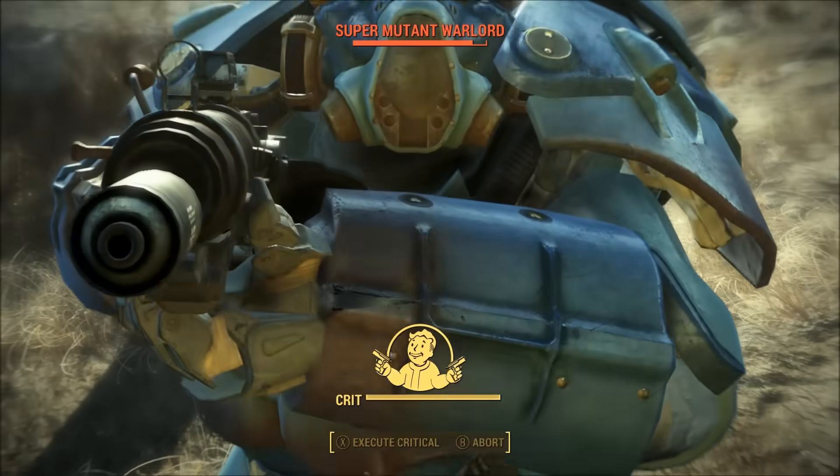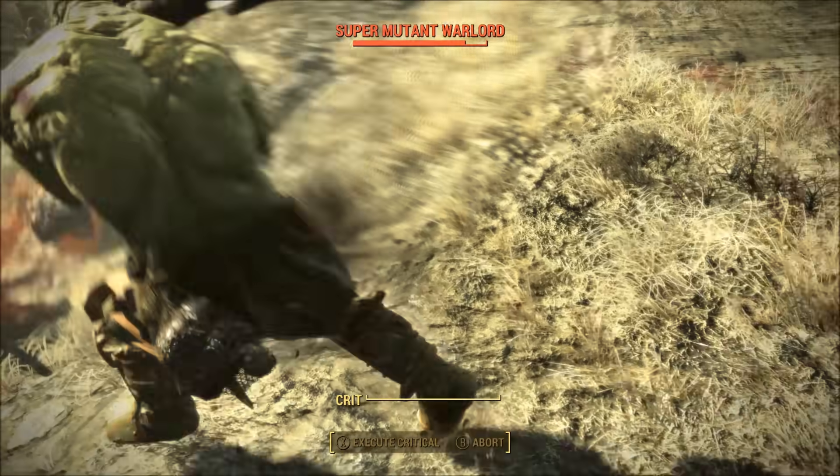Super Mutant Warlords appear sooner than Mythic Deathclaws, yet somehow manage to have even more health. Like all humanoid-type enemies, Super Mutants are formidable depending on what weapons they have equipped. The most dangerous ones seem to have energy weapons that are able to bypass a lot of the player's energy resistance. Warlords can also come in legendary variants, meaning in addition to having massive health, they can mutate and become even stronger. From my experience, Super Mutants with mini guns, missile launchers, or energy weapons can be kind of difficult. Just bring some good guns and invest in the right perks and you should be okay.